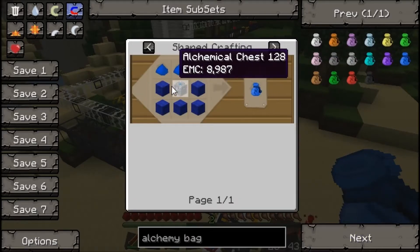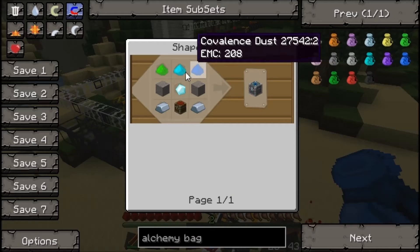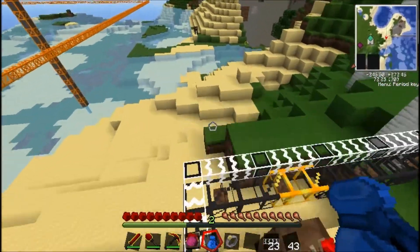There's the recipe — fairly expensive, considering the alchemical chest uses a diamond and covalence dust, but nothing I can't handle.